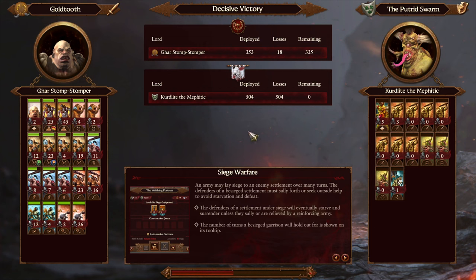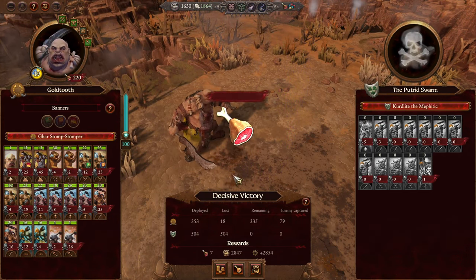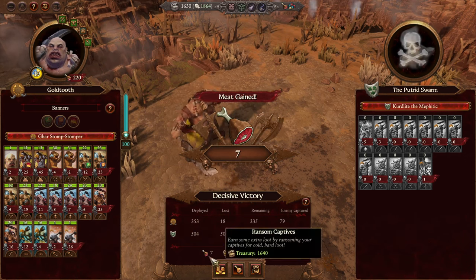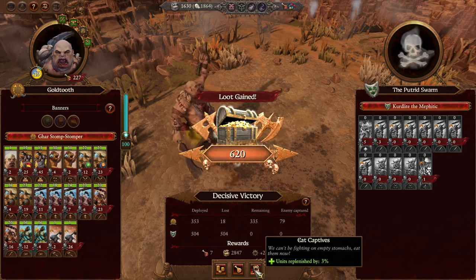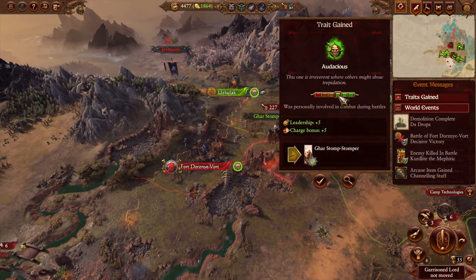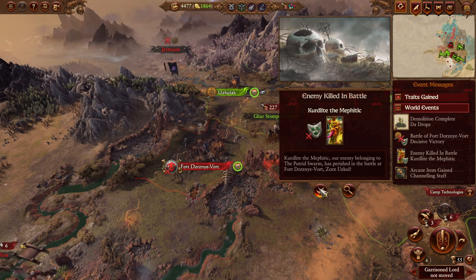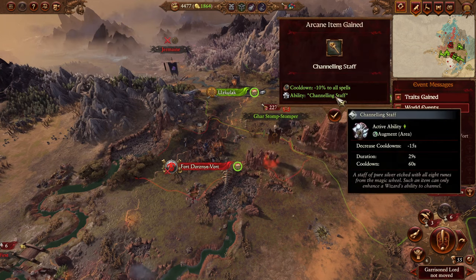I forgot to show you the quarters — dang it, that's the second time I've forgotten to do that. I really wanted to show you them. Army dealt with, a bit of meat but not much. Let's replenish. Audacious — plus five turn bonus, plus five. We killed Curtlight the Myth and got a channeling staff.